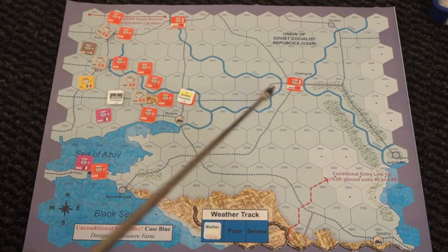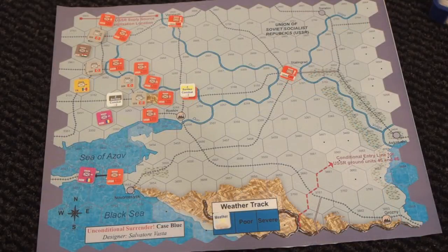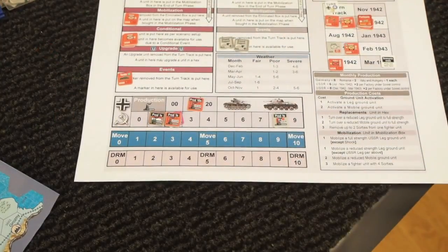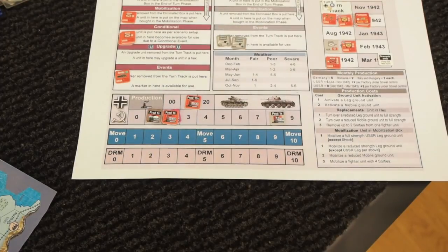Rostov, that's one. Stalingrad, that's two. Grozny, that's three. Six plus six — that's twelve. They do have a lot of factories. That's the economy phase done for both the Axis and the allies.